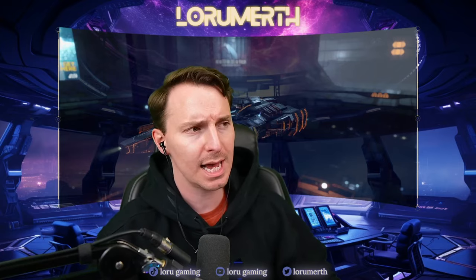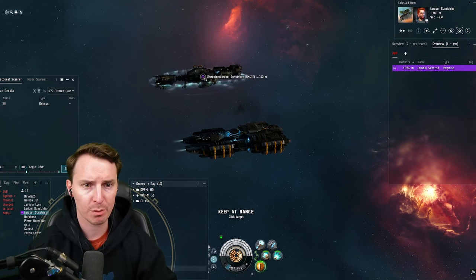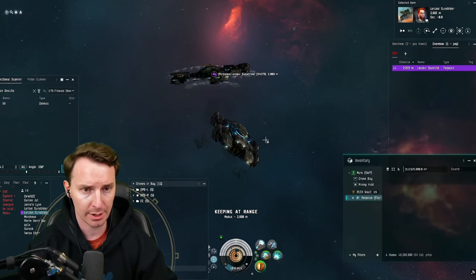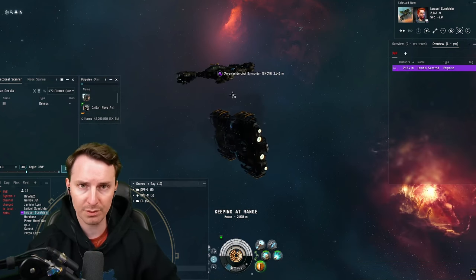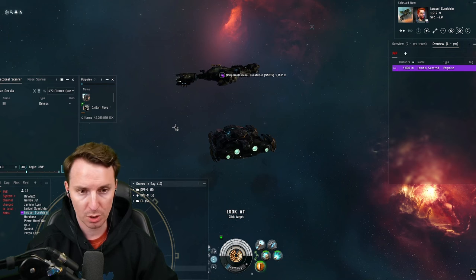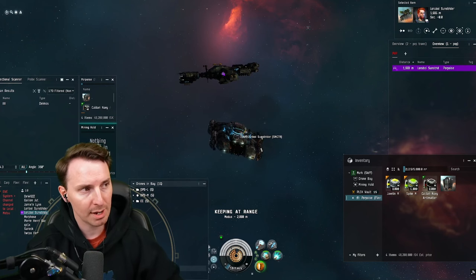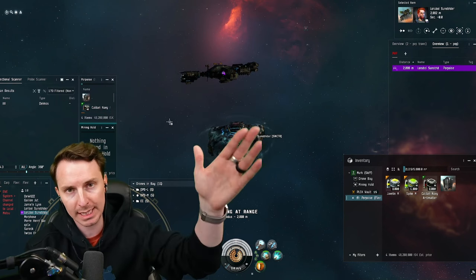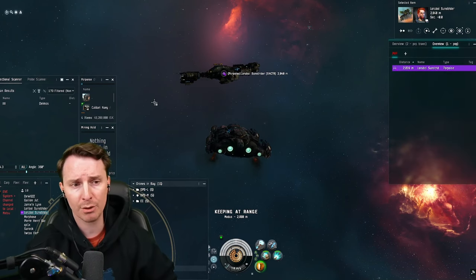We're going to end this video talking about the best ways to fly the Skiff. When you're flying in space, you want a couple of things on screen to optimize your mining experience. First, keep the Porpoise at range 2k. Right-click the Porpoise, open its fleet hangar, then shift-left-click that new open window. Now you have a small window you can drag around. As long as you're within 2,500 of the Porpoise, you can access its fleet hangar and drag and drop things. Press Alt-C and open your mining hold by pressing shift-left-click — now it's its own window too. Whenever you get ore or gas in your mining hold, drag and drop it into the Porpoise's fleet hangar — this means you don't have to constantly open and close the Porpoise.